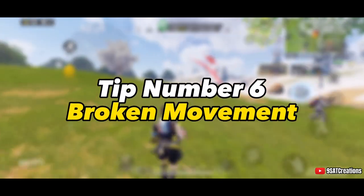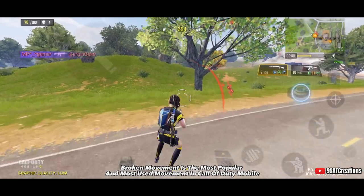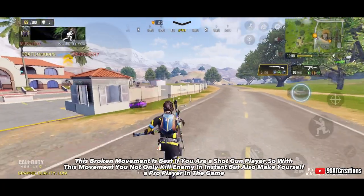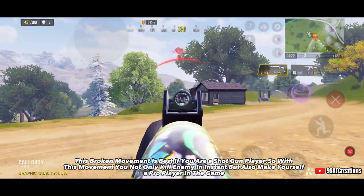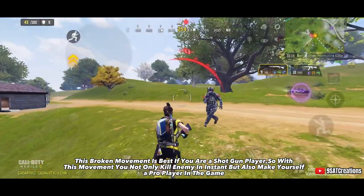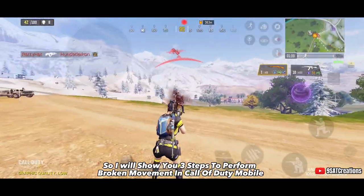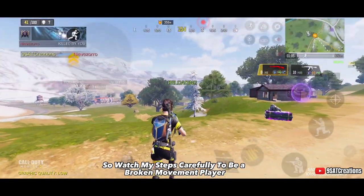Tip number 6: Broken Movement. Broken movement is the most popular and most used movement in Call of Duty Mobile, and it's especially great for shotgun players. With this movement you can not only kill enemies instantly but also make yourself a pro player. I will show you 3 steps to perform broken movement — watch my steps carefully to become a broken movement player.